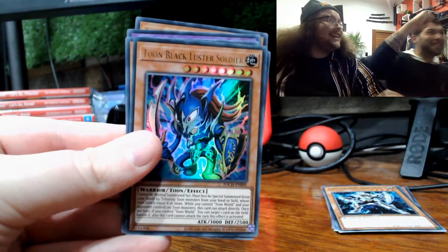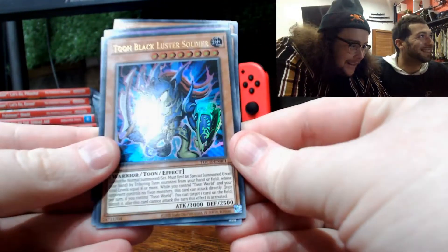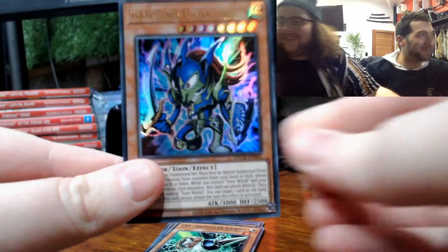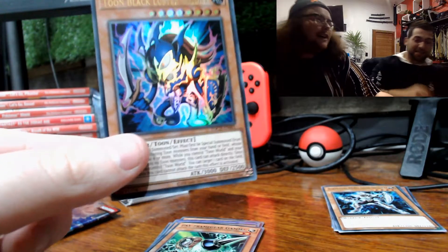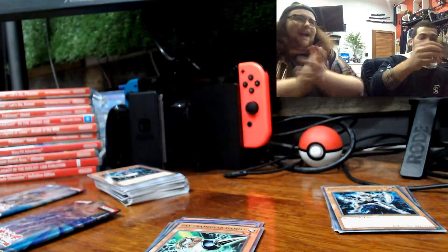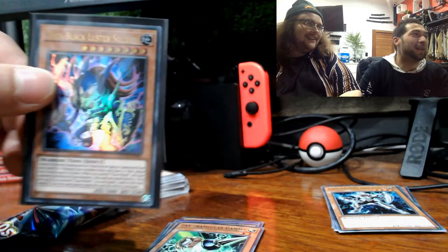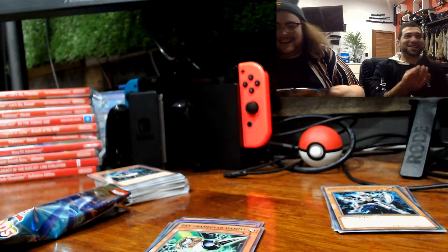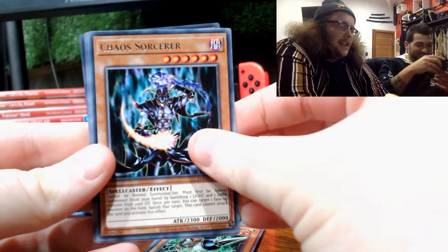Oh yes! Holy shit! I totally had a good feeling! Oh my God! Toon Black Luster Soldier! Grab that sleeve — yes! That's what we're after! Oh my God! Put it in a sleeve — sleeve that bad boy up. I get the actual black sleeve first — black sleeve, clean. Oh my God! Pack it up, boys, we don't even need this last pack. Look at that — oh my God, man, that is nice. Kieran said I was going to get it in this one! I promised Kieran I'd run and jump on him — promise served.